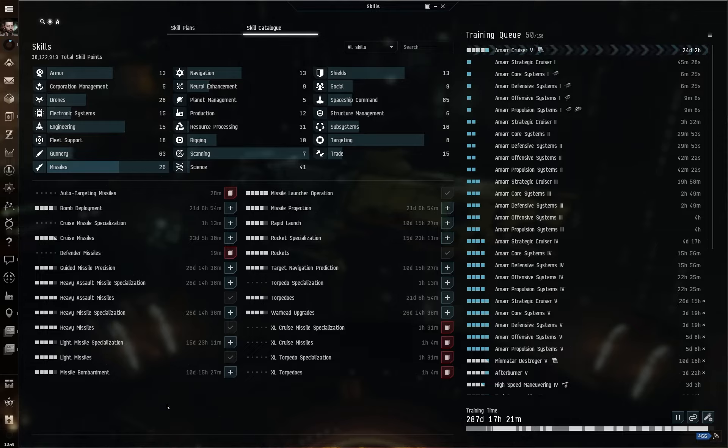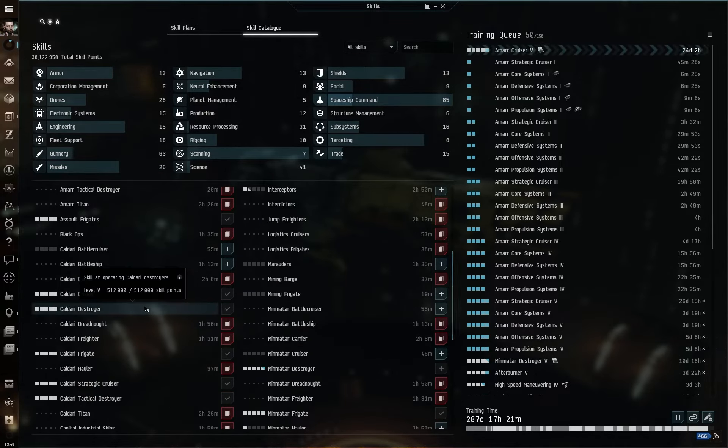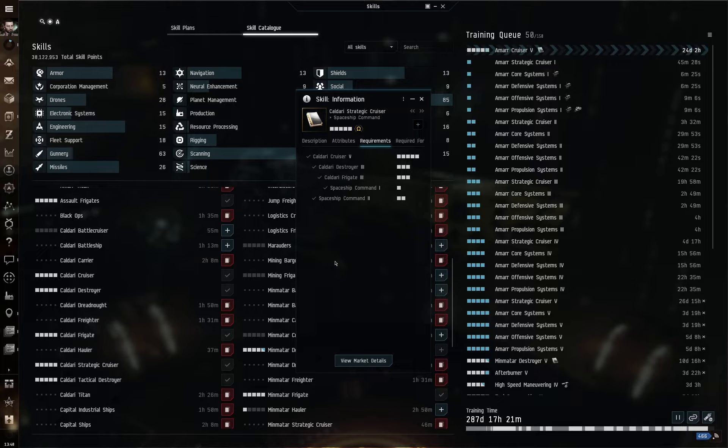Going into Spaceship Command and down to the Caldari skills, we need Caldari Strategic Cruiser. The most notable prerequisite is Caldari Cruiser 5, which also requires Caldari Destroyer and Frigate both to 3, and Spaceship Command to 2. Training Caldari Cruiser all the way to 5 is about 24-25 days of training on its own, so this is something you're dedicating yourself toward. But with the variety and versatility a T3C offers, I honestly think it's worth it. It is also locked behind Omega — you need an Omega account to fly one of these.